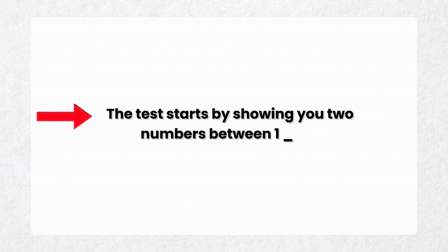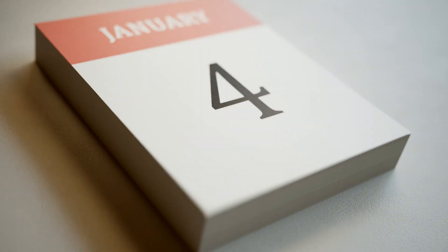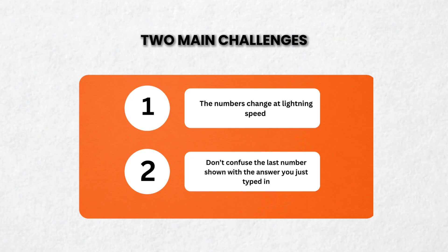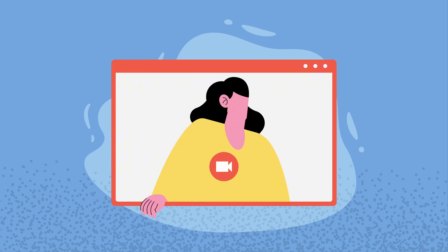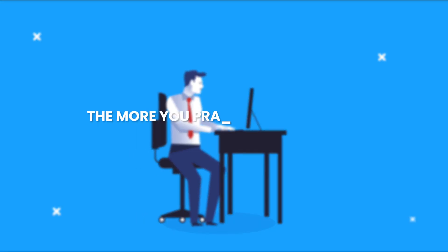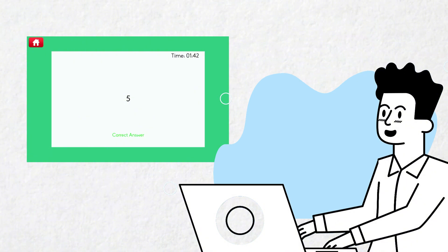The test starts by showing you two numbers between 1 and 9 and asking you to type in their difference. Right after that, a new number appears, and you'll need to calculate the difference between this number and the previous one. This pattern continues, with each new number requiring you to quickly determine the difference from the one before it. There are two main challenges: the numbers change fast, so you need to stay fully focused; and it's easy to mix up the last number shown with the answer you just typed. Staying mindful of the sequence is key. The more you practice, the sharper and more accurate you'll get — after a while, you'll notice yourself typing the answer automatically without even thinking about it.